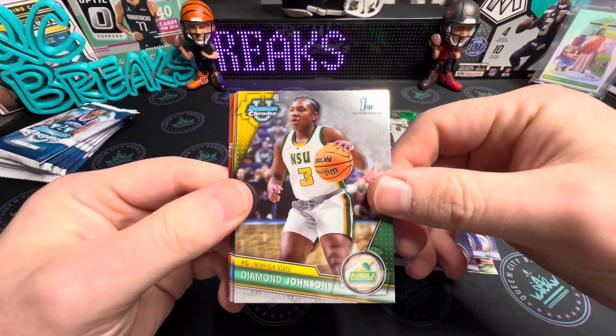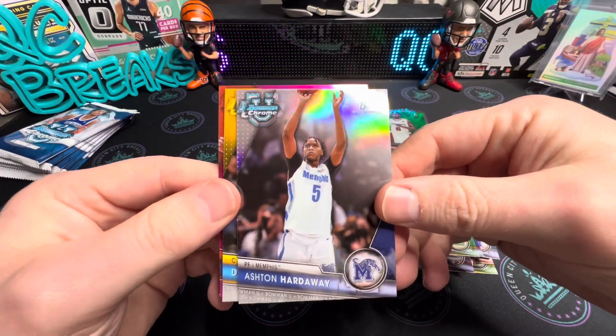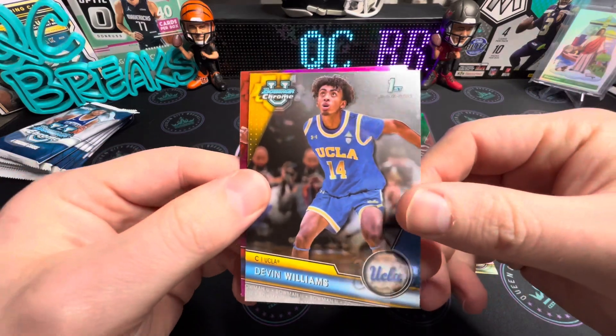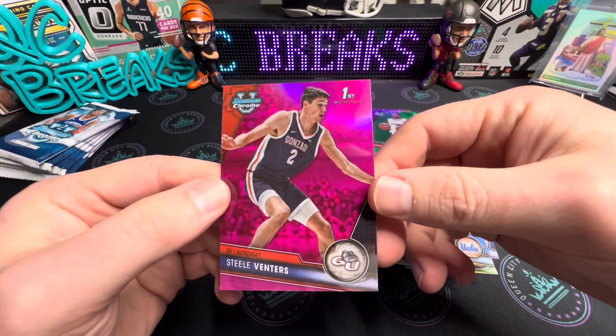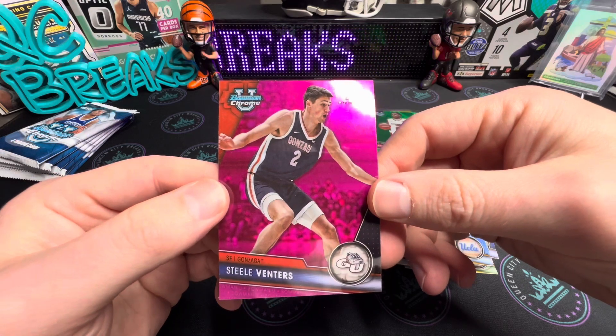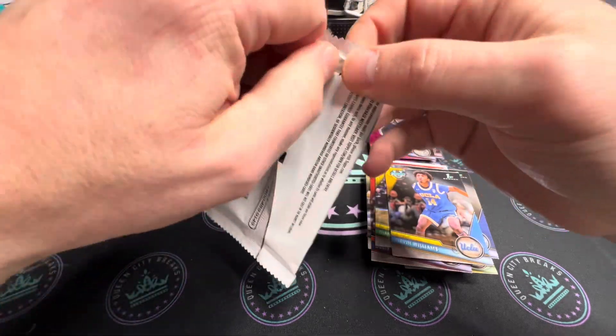Followed by Damon Johnson, Ashton Hardaway there on the silver — we'll put that one over there. Devin Williams, and we've got a pink — Steel Venters, I pronounced that wrong again, from Gonzaga.